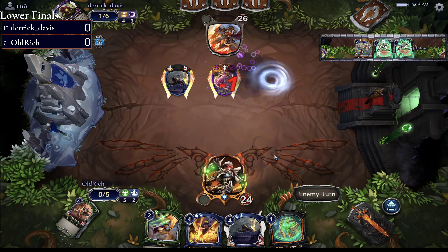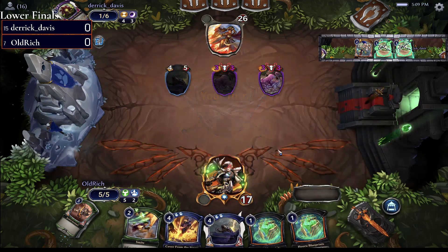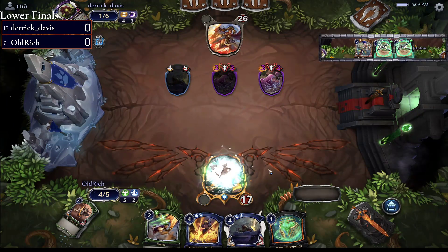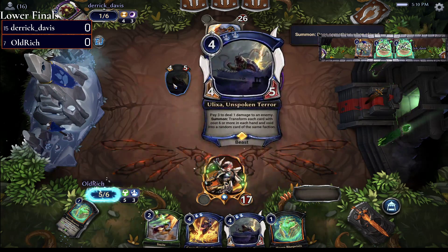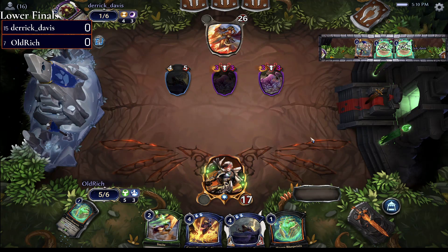Mandevilla is going to take out the Sentinel — just a clean one-for-one — and then attack in for seven. Get your second copy of Moldermuck. Huru Blueprints is going to be played here for Old Rich to keep developing. We're in Expedition — asterisk Expedition — because who knows what might get flipped off of that in Easter Egg challenges.